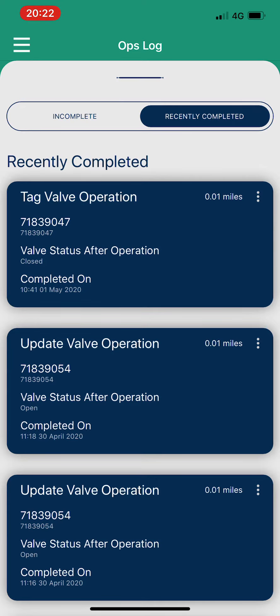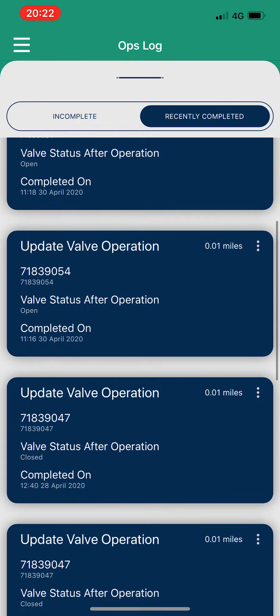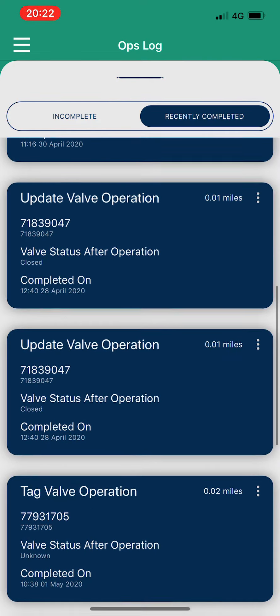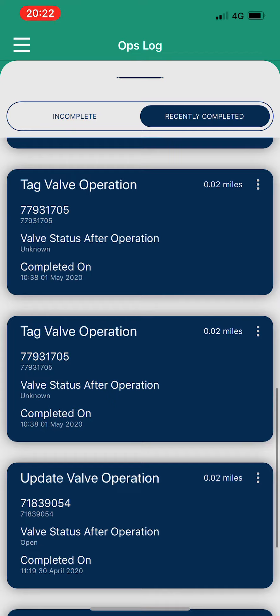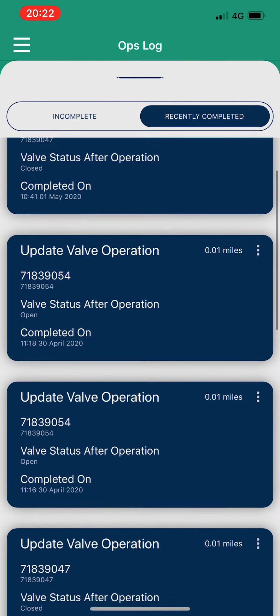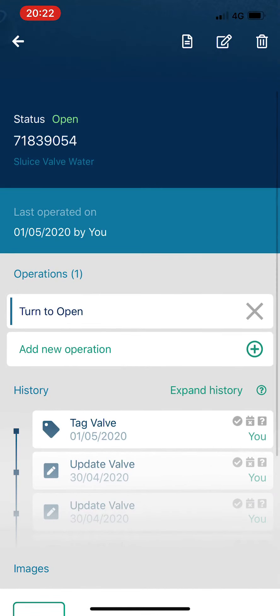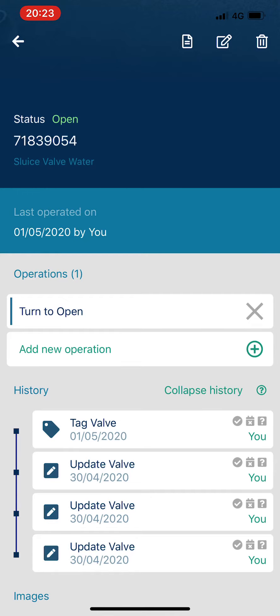This looks at the jobs that you last completed on the valves, and it means that you can quickly see everything that you've done and when you did it. If you want to know the detail of that particular job, you can go in and have a look at the valve itself that you did it on, and then you'd be able to look at the history as well from what you did.